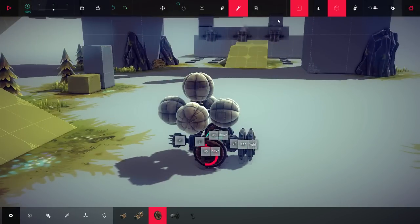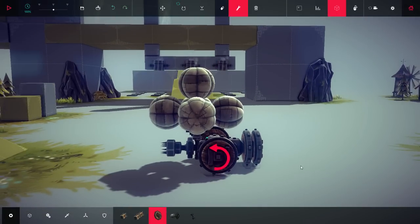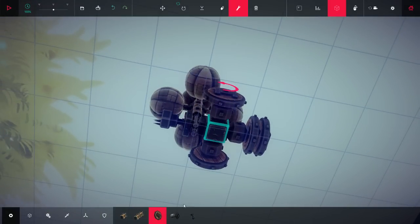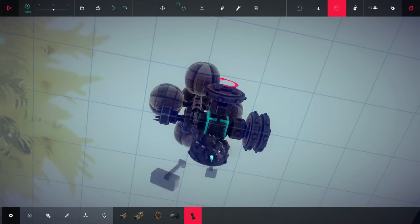Next up we have something called Fulton Recovery. I tested this before I started recording and it was pretty much uncontrollable. So if you, the creator, are watching - just place a couple of braces underneath, like so. You can stack them on top of each other and that will sort of hold the machine down.